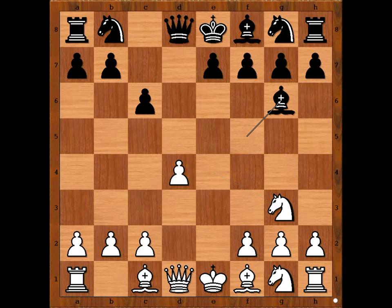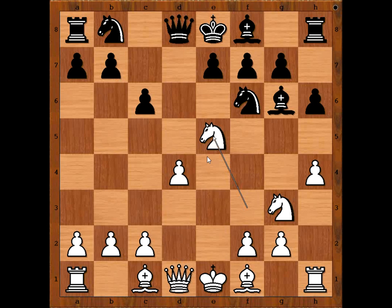Bishop to g6, h4, threatening h5, trapping the bishop. h6, knight to f3, knight to d7. If knight to f6, knight to e5, attacking the bishop.